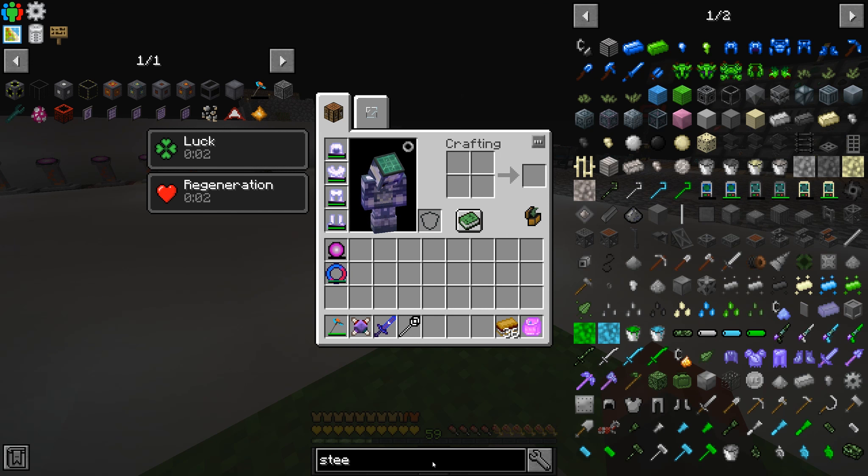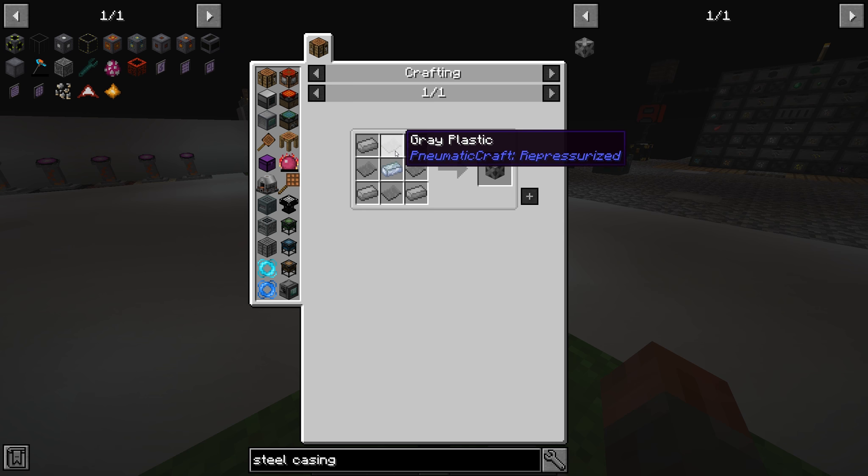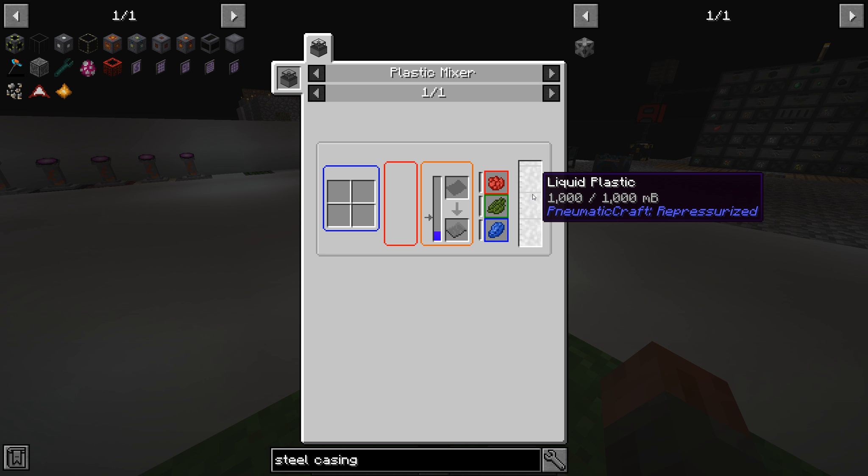Welcome back to Project Ozone 3. It's time to fix our problem with steel casings. Steel casings, if you'll recall, got changed in recipe. They got changed to use grey plastic from Pneumaticraft.